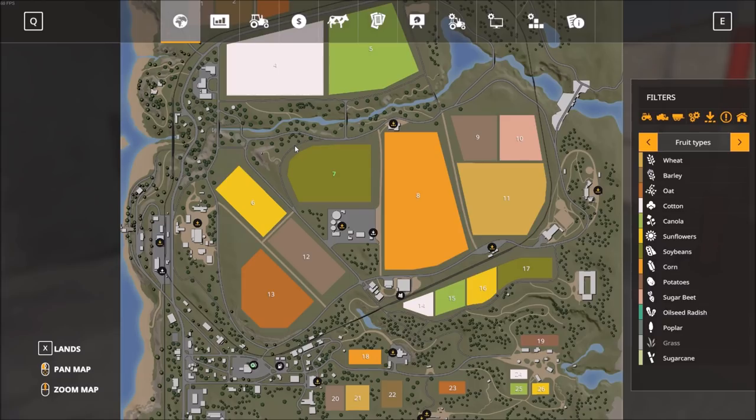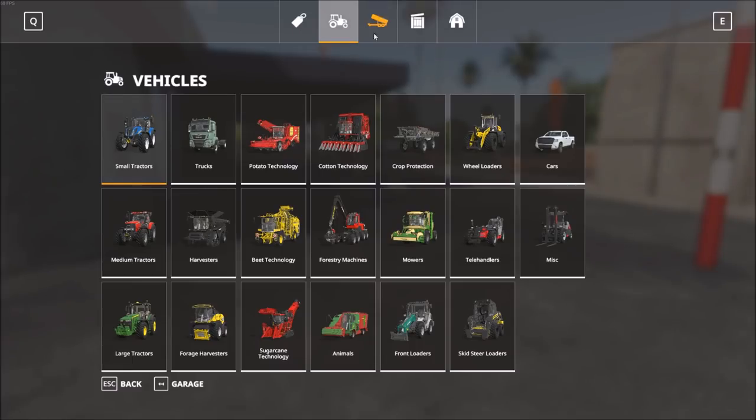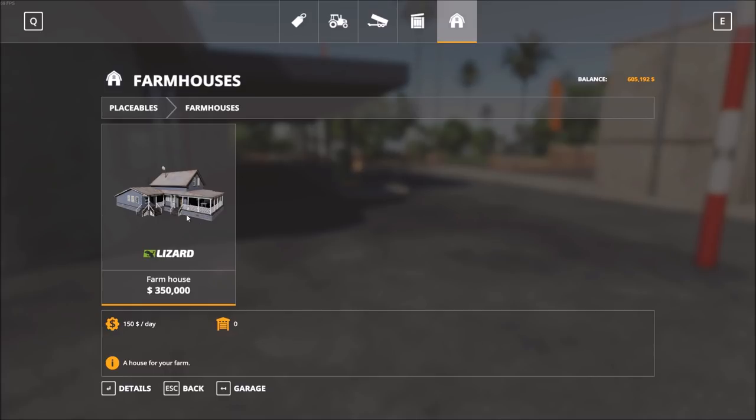Now let's move on to actually placing down some buildings. We come back into the storefront and go under placeables. You can see we have animal pens, silos, decorative objects, miscellaneous objects, sheds, and a farmhouse. Let's click on farmhouse — there's one farmhouse available for $350,000. But this price can be misleading because you're also going to pay for terrain deformation: the flatter the area you build on, the less additional money you pay.